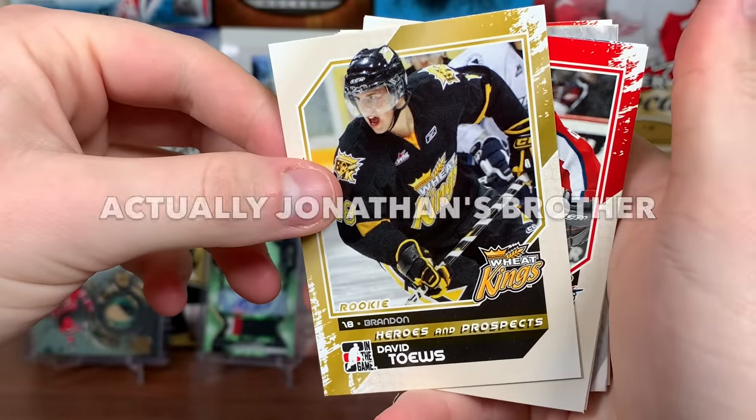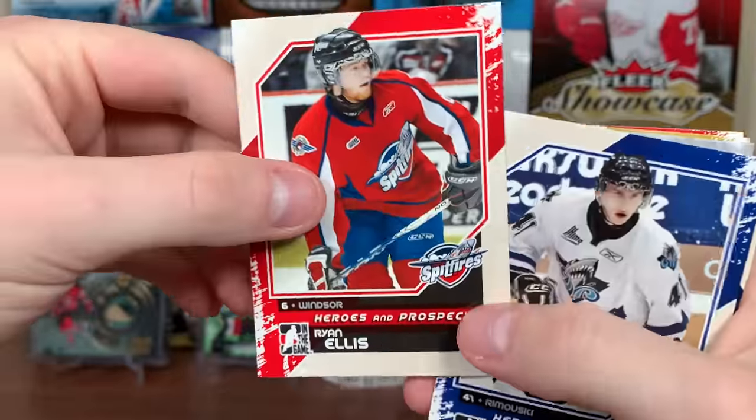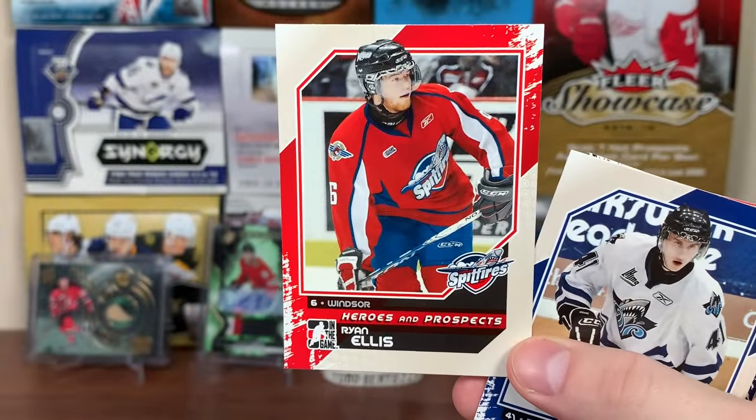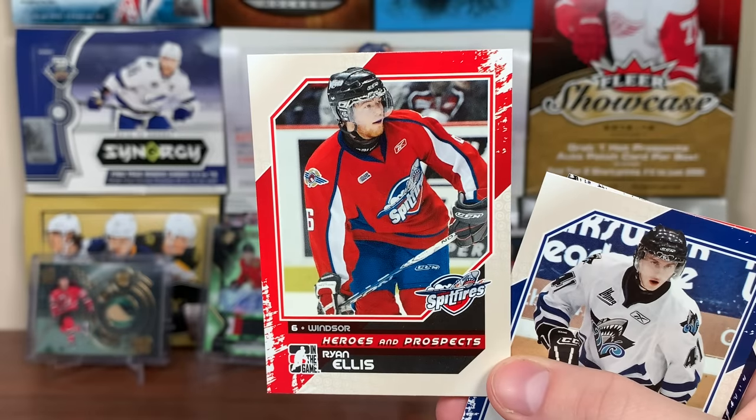There's David Taze — I don't think he's related to Jonathan. There's Ryan Ellis — back-to-back Memorial Cup champion right there. World Junior Gold Medalist. Ryan Ellis. So that's cool.